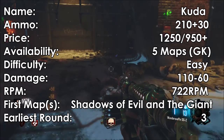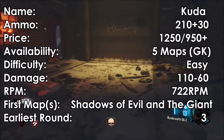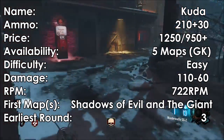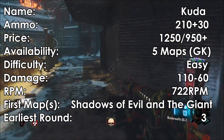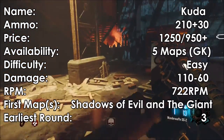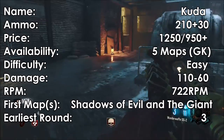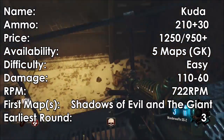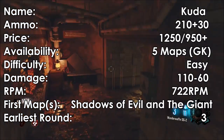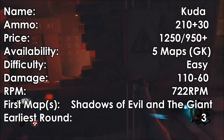Now onto the Kuda. It has 30 bullets in a clip with 210 in reserve. It costs 1250 points, or 950 plus if in the mystery box. It's in 5 maps as of Gorod Krovi. It is easy to retrieve. It does 60 to 110 damage and has an RPM of 722. Its first maps are Shadows of Evil and the Giant, and the first easy round to get hit on is round 3.